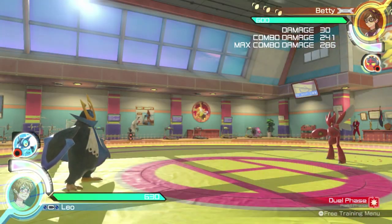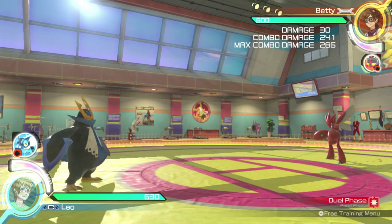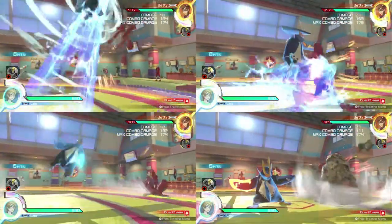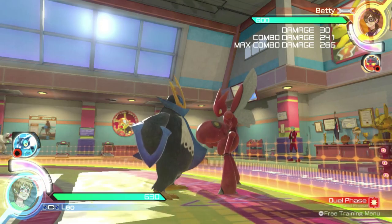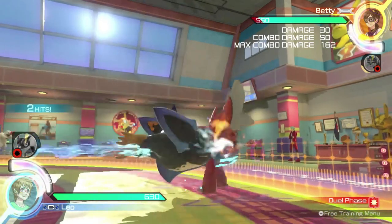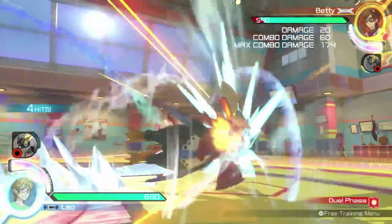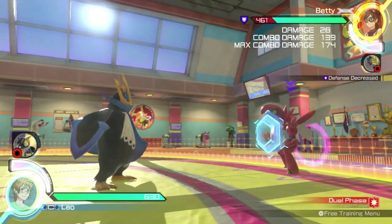One of the most important parts of Empoleon's moveset is his hidden machine moves. Empoleon has four options after using a certain move for extra damage, combo extenders, or added bonuses. After hitting the opponent with Aqua Jet, press the A button to make Empoleon use Rock Smash. This move has armor, which allows Empoleon to take some hits while he prepares the move, and it also lowers the opponent's defense for a short while.